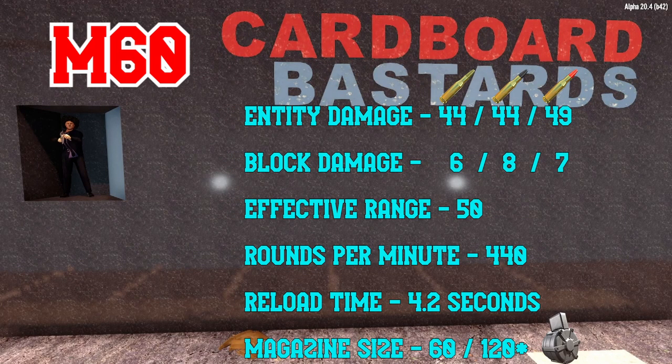Lastly, at the highest tier of machine guns, we have the devastating M60. It shoots faster, does more damage, and carries more bullets than any other machine gun, making it a shoe-in for any machine gunner's arsenal. The reload speed is slightly slower though, which potentially makes it awkward if you don't finish combat in a single magazine. With the drum magazine attached, this weapon holds roughly 120 rounds at a time, making it very easy to handle most situations without actually needing to reload at all.